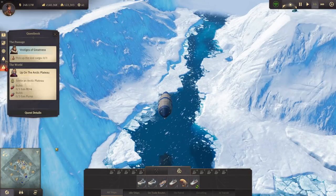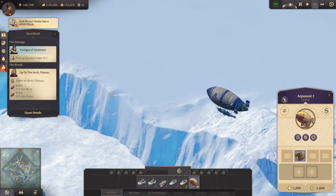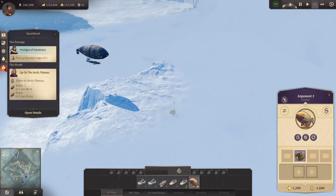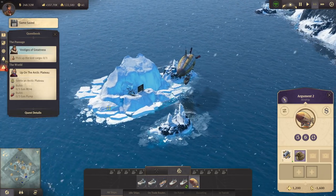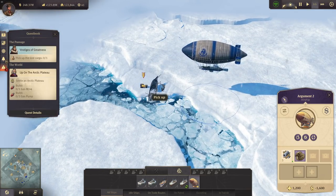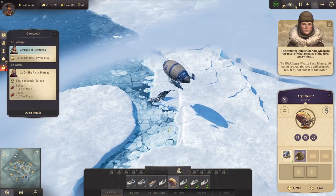There is something else we need to find - let's get over there. Seems like there is something else we need to find and we do have some nice items there for Crown Falls. There's something - Vestiges of Greatness. Expedition scraps - I think we can craft something with that perhaps. I'll need to build up the space here and then he sells me something. HMS Angry Wrath - such history. The scrap will be useful too - why not take it to Old Nate.